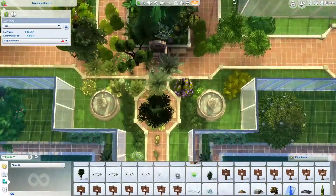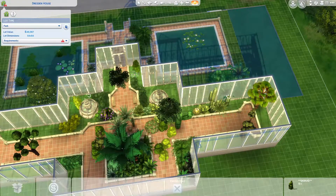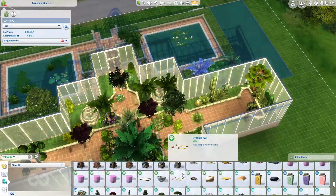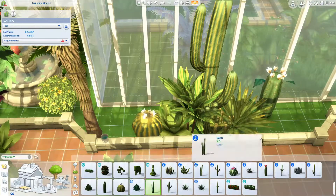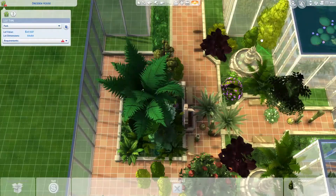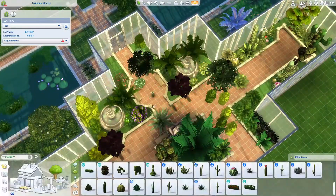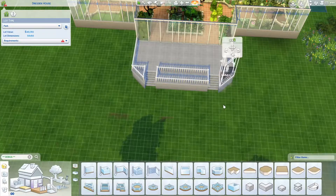It took quite a long time just filling the whole thing up with flowers because I didn't want any empty spaces — I wanted it to be pretty full, because these places are usually dense with flowers and plants. I know nothing about gardening so I don't know if the types of plants I'm selecting would sit well together or be from the same family. It's probably not going to be very botanically correct but it looks okay, so it's fine.